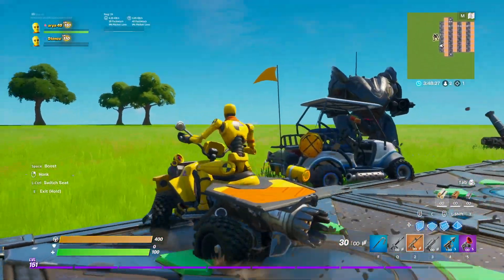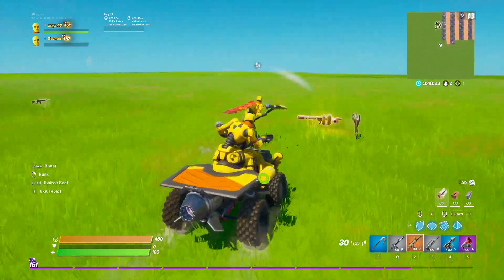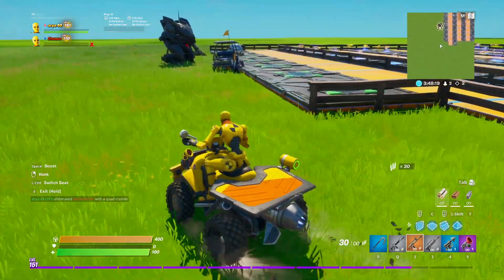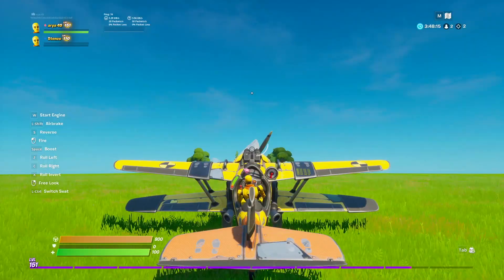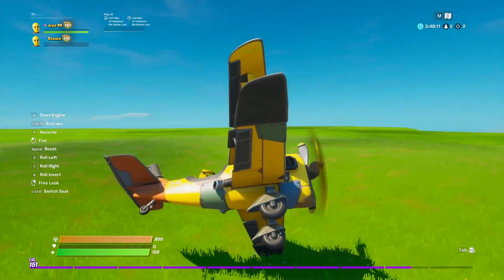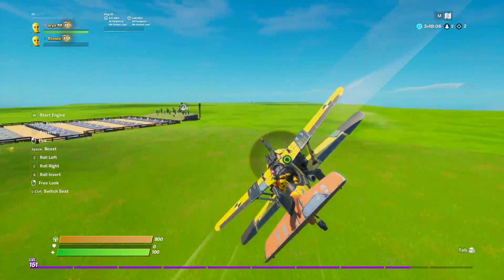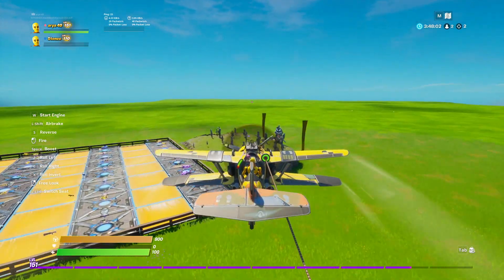We have the quad crasher up next. It doesn't change the look too much because quad crashers already have that yellowy-orange look. The plane is up next — it looks alright, just very shadowy, but it looks decent. Nothing too crazy here. Hopefully you guys enjoyed this video — if you did, make sure you use my creator code TGB.